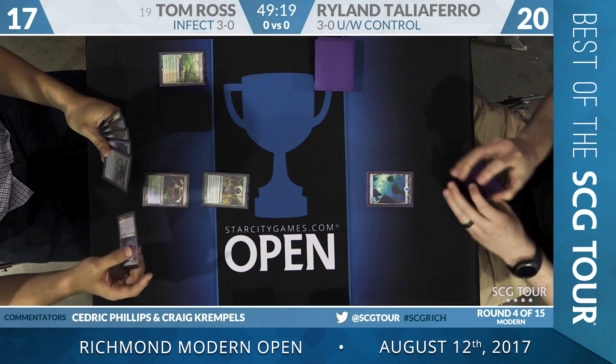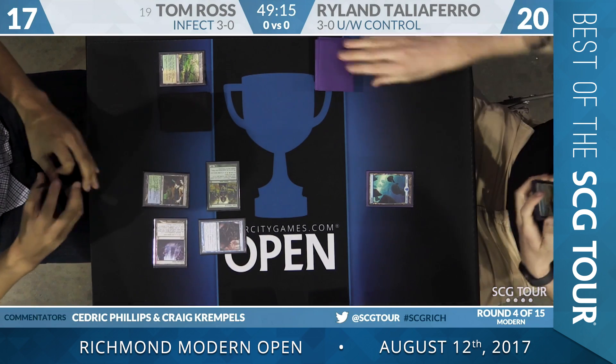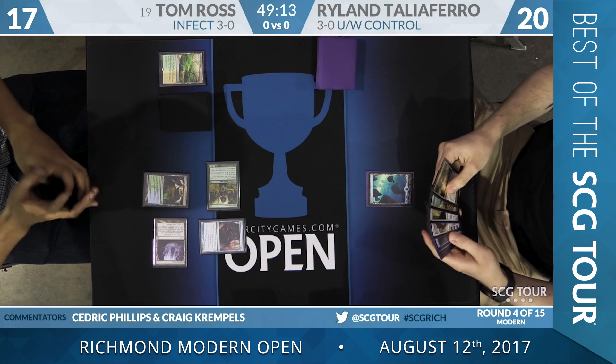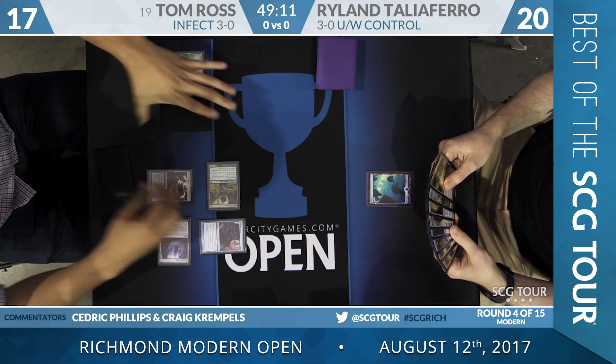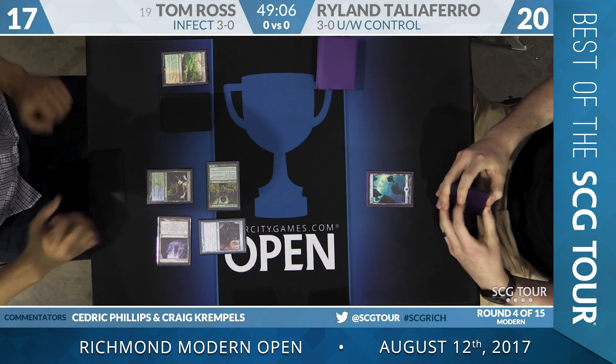He's got a lot of things that stop spot removal. We're looking at four Vines of the Vastwood, four Blossoming Defense — that's huge. He also has two Spell Pierce in his main deck here. So when he decides to go for it, he's going to have a lot of ways to force it through.